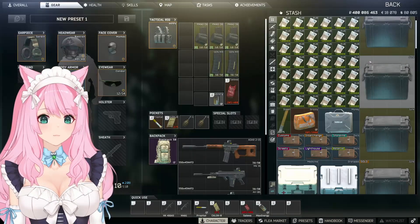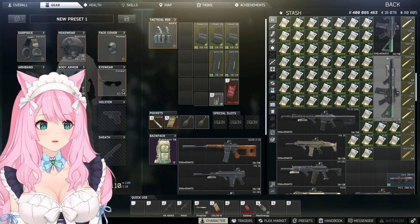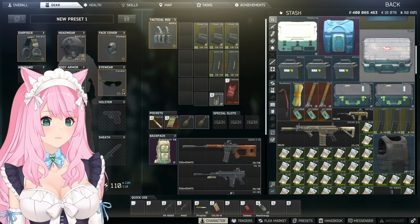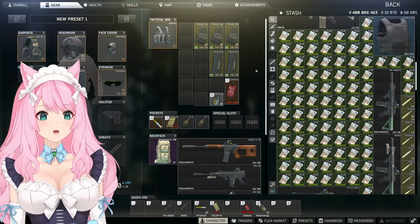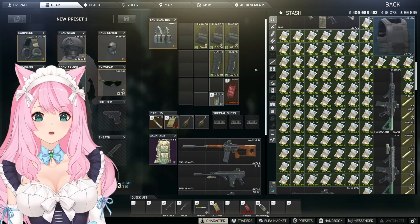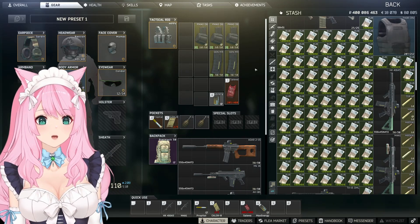There it is. Nice, look at this — so many rubles. Oh my gosh, and that put me above 400 million. That's cool. Most of these Bitcoins came from my Bitcoin farm, scabbing on streets, quest rewards, and the mechanic trade-up. It was a lot of effort and work collecting these. Wow, what a nice payoff. That was really satisfying.